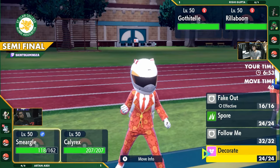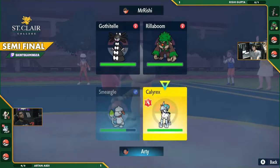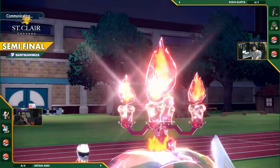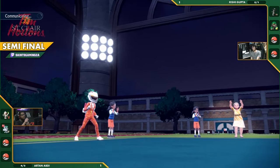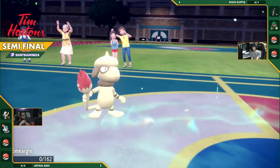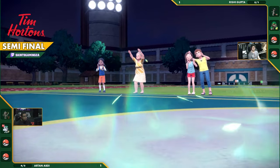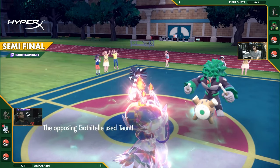Smeargle should get Taunted next turn, most likely. And what can you really do about it? You can't switch, you can't change anything up — you just have to take the Taunt. He's just removing Smeargle from the field. Very interesting choice coming up from Rishi. Maybe he just wants to completely nullify the threat of Trick Room, guarantee the Taunt, and have an easy way of dealing with Calyrex.